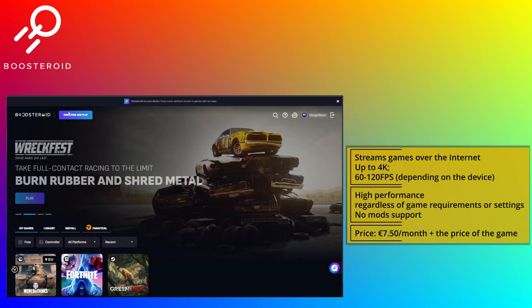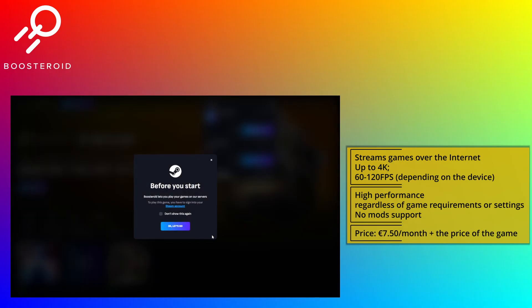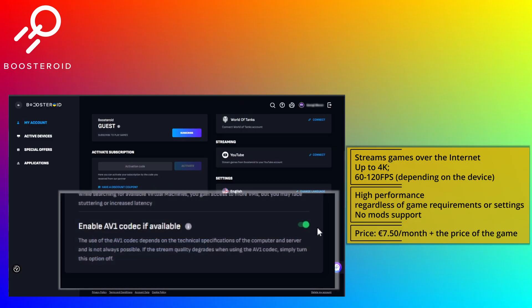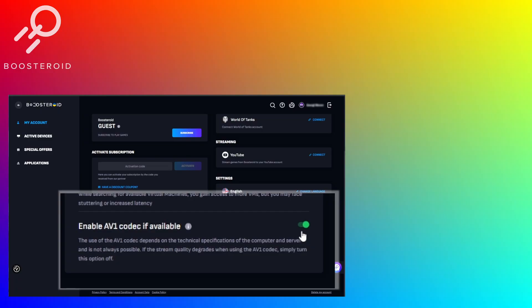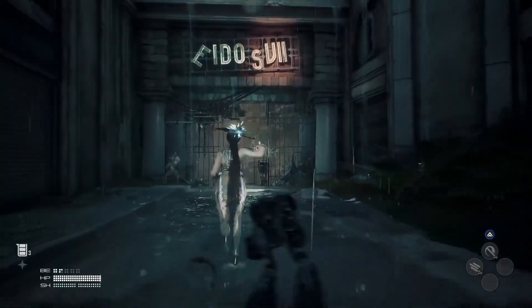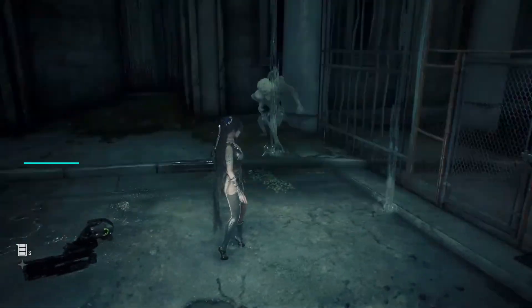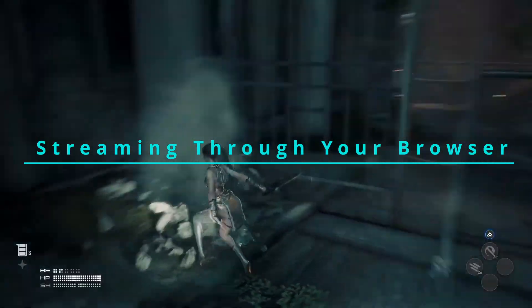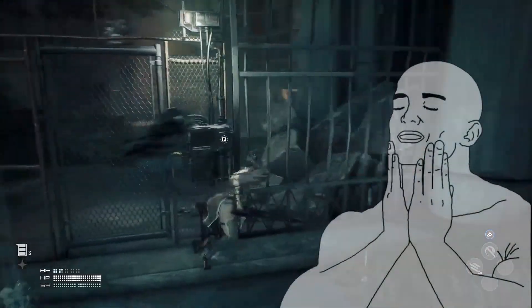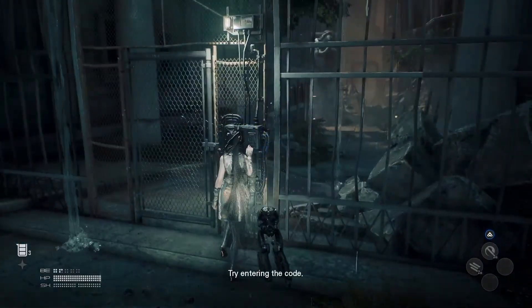Decided you want to give it a try? Then go to your profile and click the subscribe button to begin your subscription to Boosteroid. Then simply find the game in the search bar and launch it. Boosteroid is currently the only cloud streaming service that supports the AV1 codec as a feature, which is incredibly useful because it uses up to 50% less bandwidth than older formats. This effectively lowers the internet speed requirements while streaming through your browser, meaning that even with a weak connection you'll still get a smooth stream and crisp image quality, or you can bring the image quality up if you've got good internet.